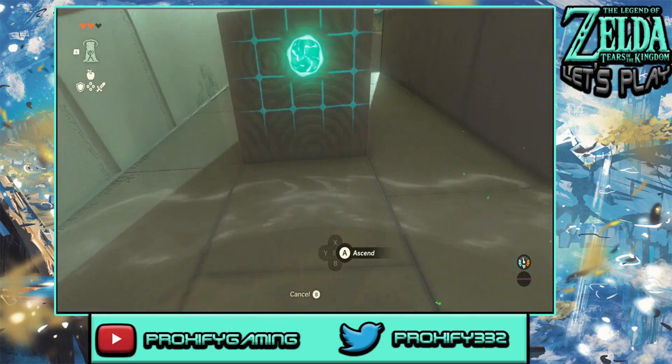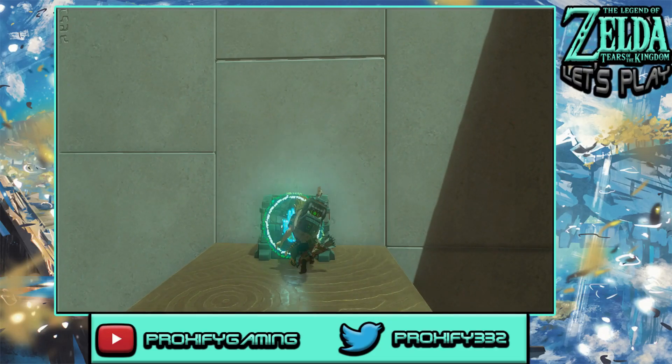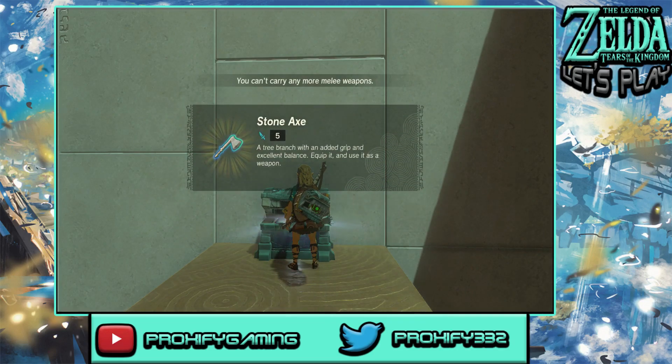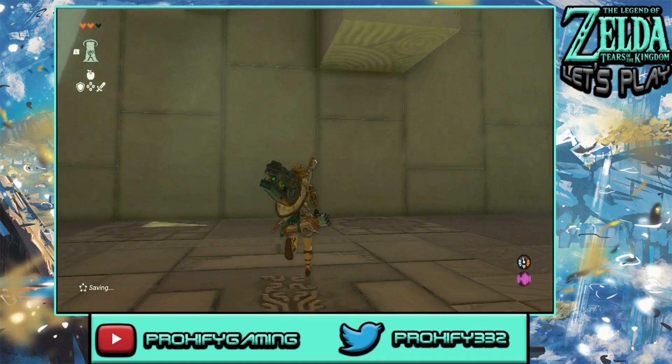There were also some new enemies located within the Bottomless Cave — some worm-type enemies that were a bit of a problem. You don't want to get too close in front of those guys because they will swallow you up, and I think they do like two bits of heart damage, which is not good at all.